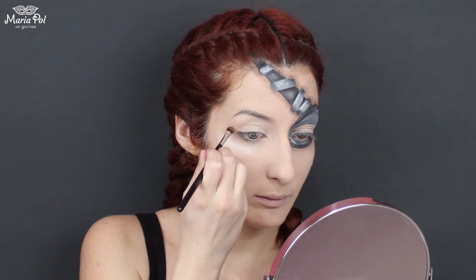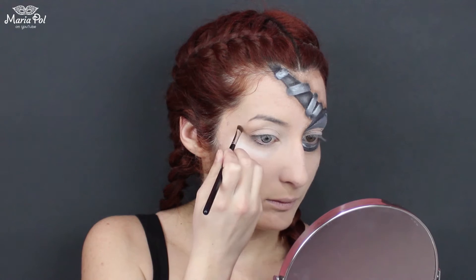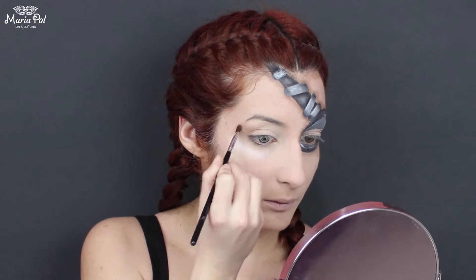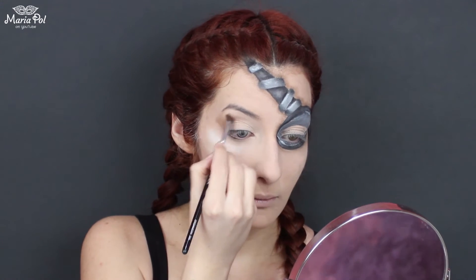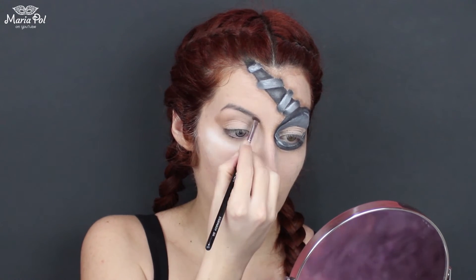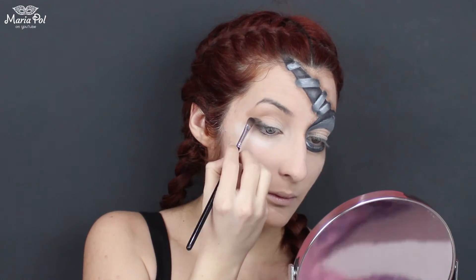I am taking a break from the fake eye because by the time I would be done with the entire look, my lid would have creased and I would be so pissed off. So for my right eye, I am applying a brown eyeshadow on the entire lid and crease. I am also creating a big wing at the outer corner and defining it by applying a black eyeshadow.